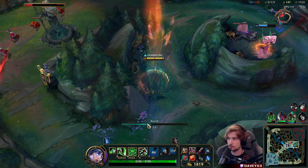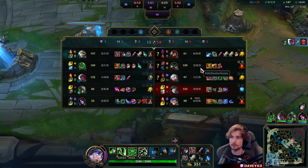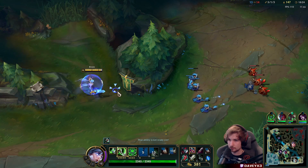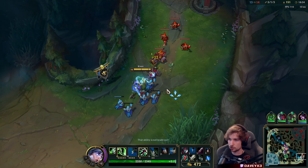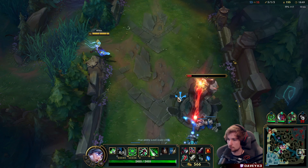Now we reset and start building towards Black Cleaver. One thing to keep in mind: if you're playing Riven and you see stuff like a Sona or Warwick, you want to be looking into getting a Chempunk Chainsword, obviously, because they have a lot of healing that you want to cut. So the plan is Chainsword, then build into Serylda's Grudge for the perma slows and ability haste. I'm not going to touch the tower — I'm just going to let the whole wave go down to deny as much as possible.